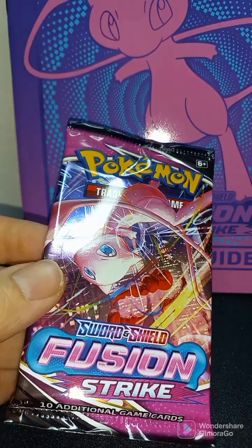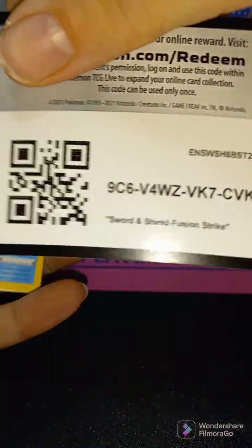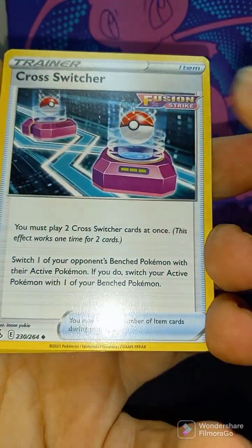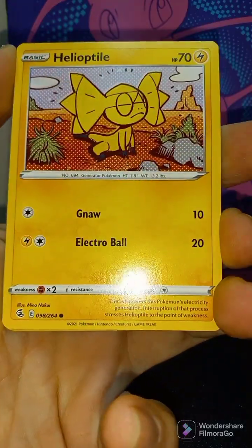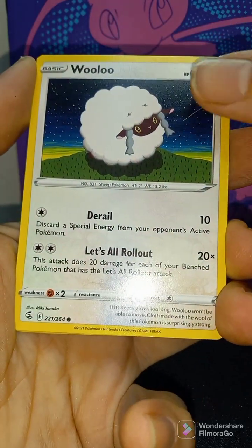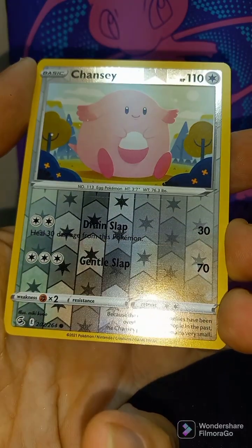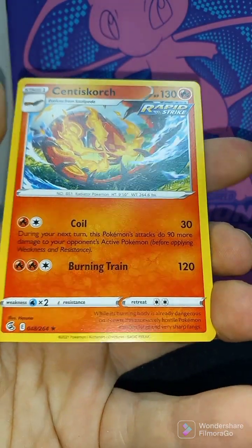Fusion Strike Energy — Elite Trainer Box Pack Five. We've got Fire, Cross Switcher, Croconaw, Excadrill, Excadrill, Meryl, Heliotile, Wulu, Gossifleur, Mudkip — Reverse Holo Chansey, and Non-Holo Rare Senus Gorge.